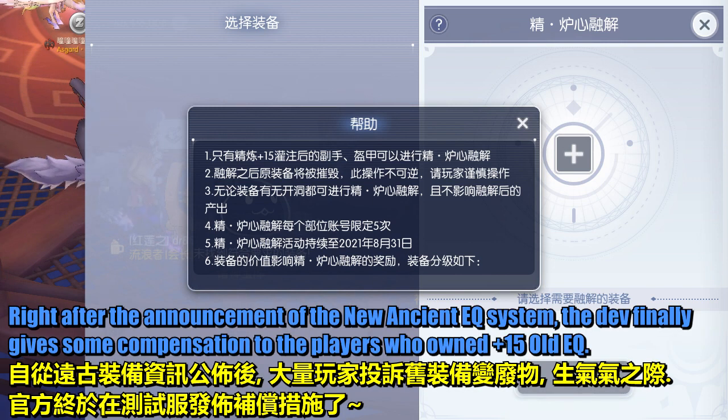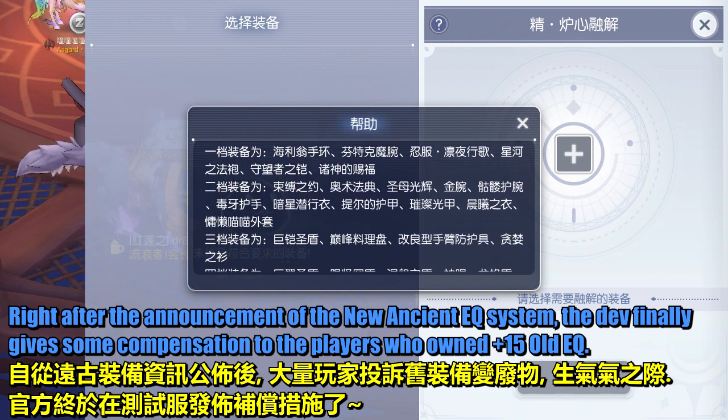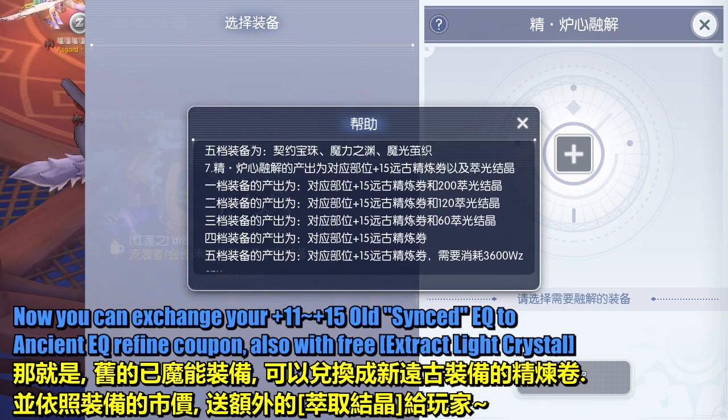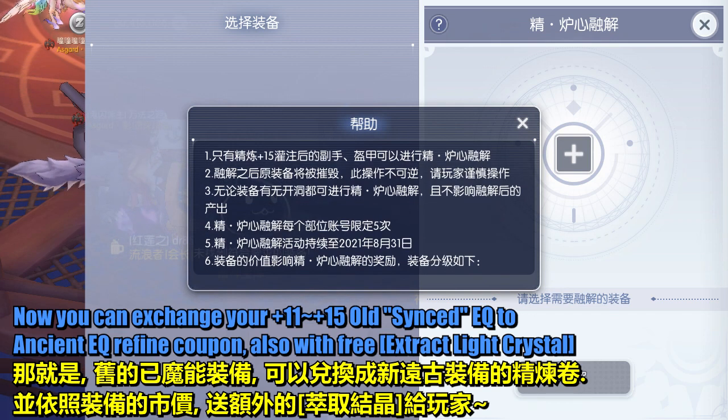Right after the announcement of the new ancient equipment system, the developer finally gives some compensation to the players who own plus 15 old equipment. Now you can exchange your plus 11 to plus 15 old synced equipment for an ancient equipment refine coupon, also with free extract light crystal.